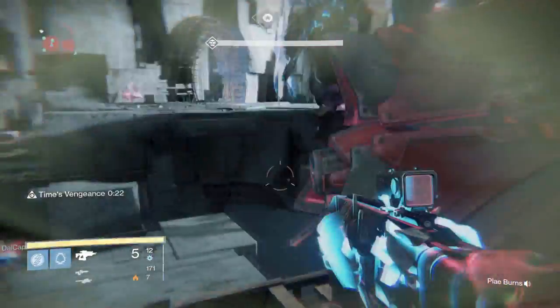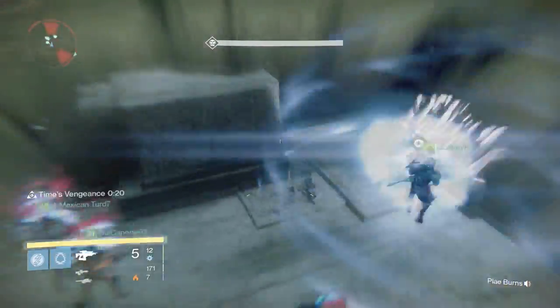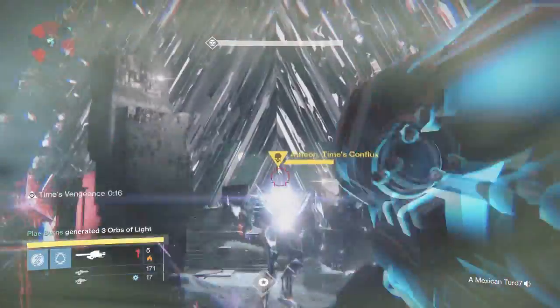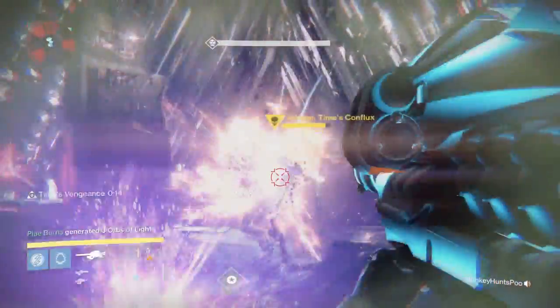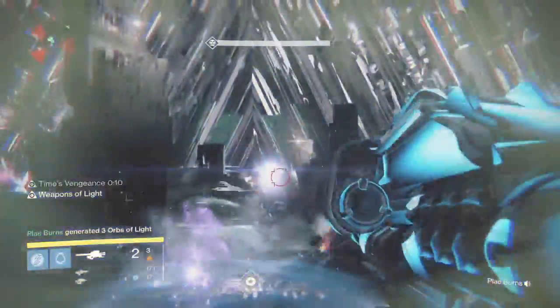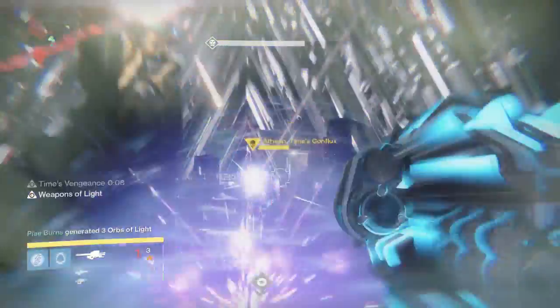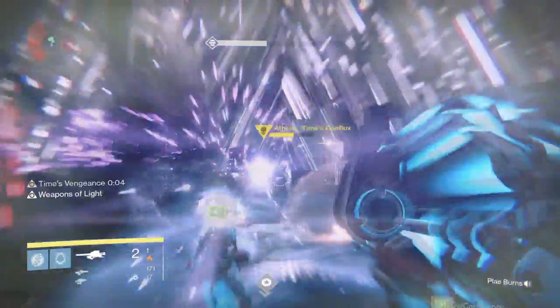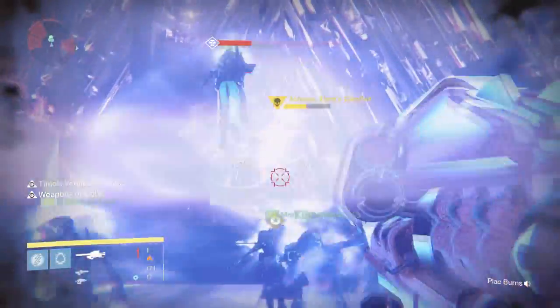They also reduced the starting ammunition for fusion rifles in PVP. I can kind of understand that because with the Light of the Abyss you spawn with seven shots. As for shotguns, they increased damage against all non-Guardian enemies by two times — that is a 100% increase. They also reduced high-end range values, so damage fall-off starts sooner, and reduced starting ammunition in PVP.